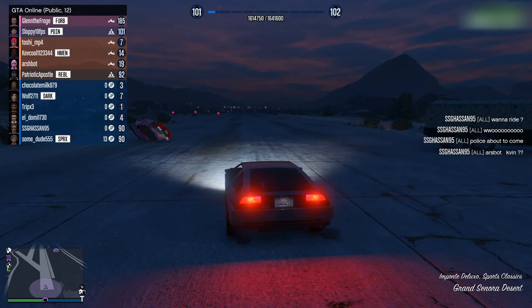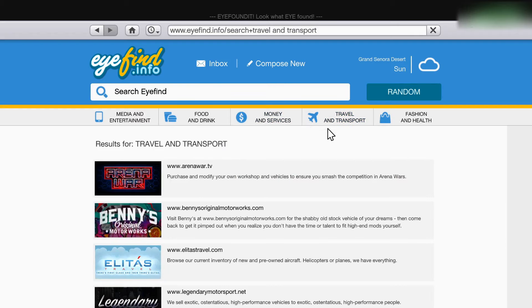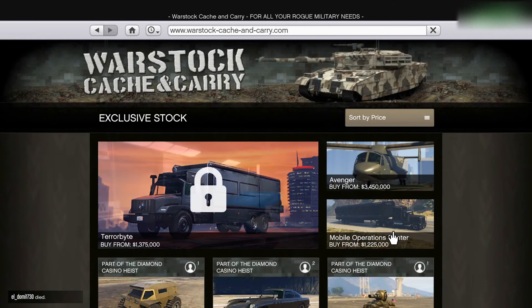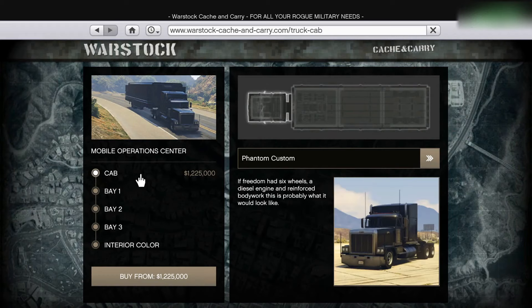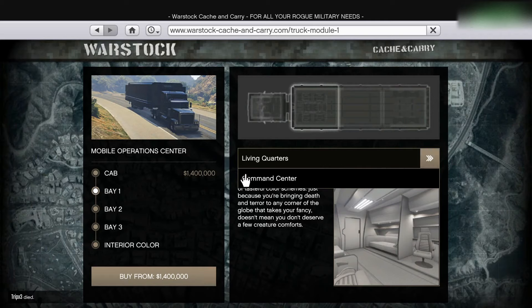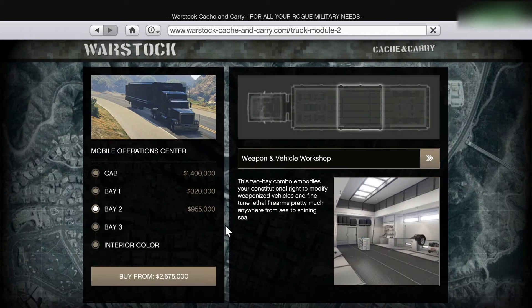The first thing is that we need to go on our phones and go to the internet, then we are going to go to Travel and Transport and go down to where you see Warstock. We're going to purchase ourselves a Mobile Operation Center — purchase it with everything inside. The cab is the Phantom Custom; you can switch between the two fronts. I like the Hauler. Then go to Bay One and put Command Center there, and go to Bay Two and put Weapons and Vehicle Workshop.